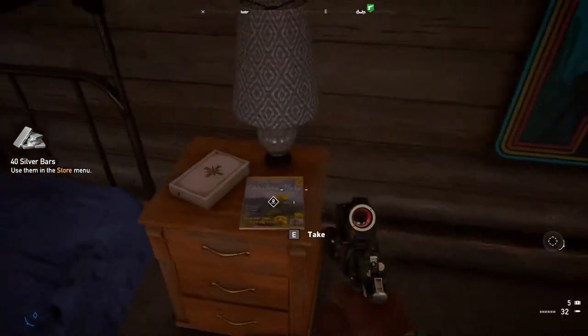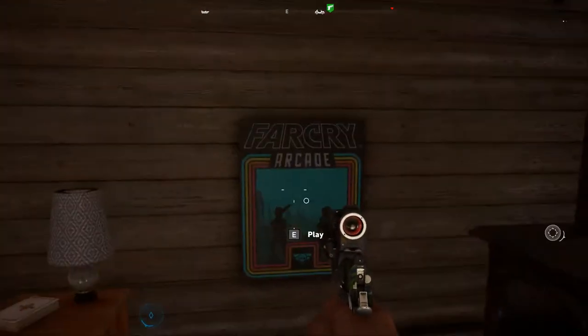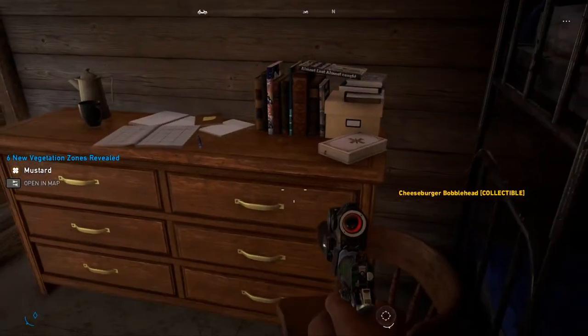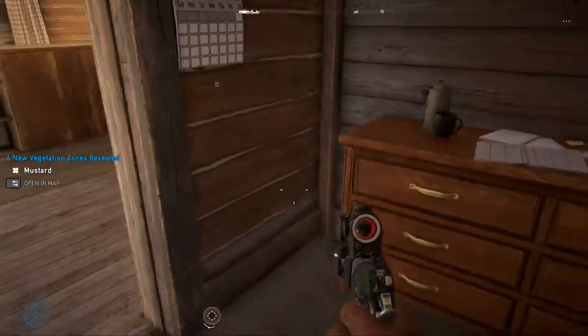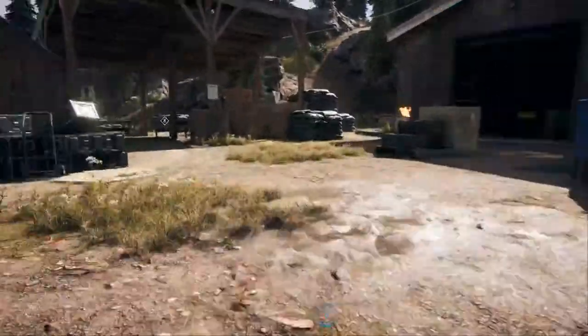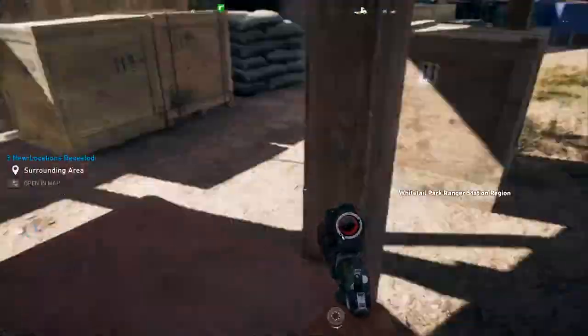I'm going to show you guys some other stuff. There is a book here — this one is for the flora. We've also got a cheeseburger collectible item. I don't know what the hell is being shot out there right now. We got a map or something else over here — let me go see what this is. Yep, a map.